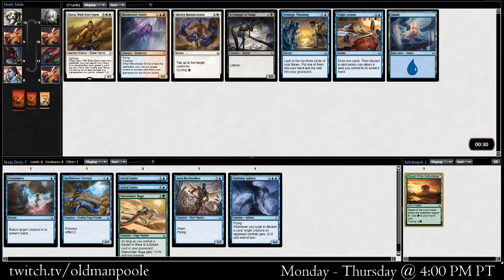All right, well, this is our first pack back — I guess the Hope was second pack. I'll take Bloodwater Entity. That is pretty good if we end up in blue or red, and if it came around that means that archetype's probably open. I don't love Strategic Planning or Tragic Lesson, so I think I'm going to pick that.